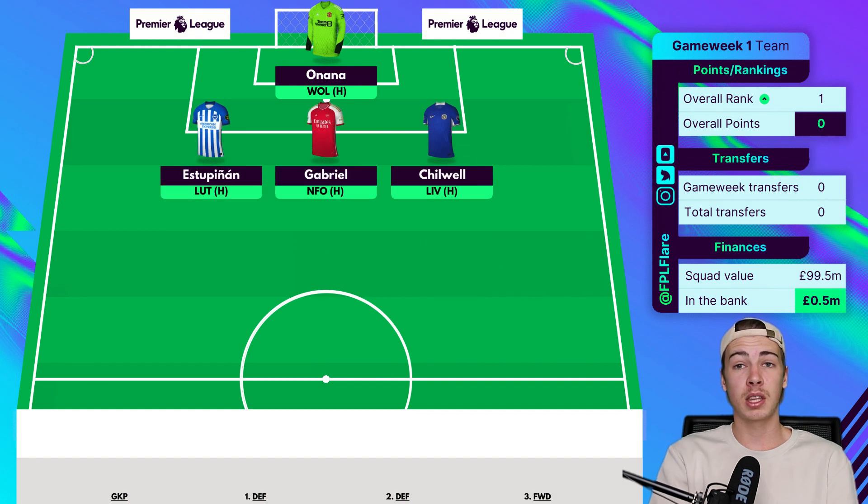Moving on to the defenders, I've gone with a back three in a 3-5-2 formation. Estupinan, Gabriel and Chilwell are my three starting defenders. Estupinan really hasn't moved from the team since my first draft. I was expecting him to come in at £5.5m — seeing him at £5m I think he's such good value. He was very good last season for Brighton and ranked in the top 5 defenders for assists, attempted assists and expected assists, making him excellent value.